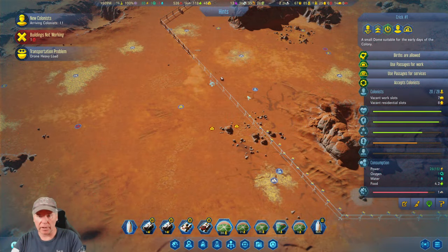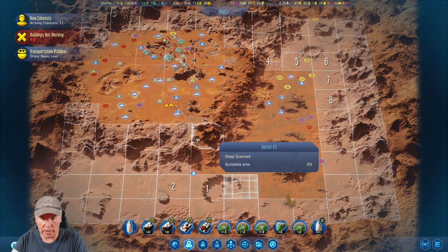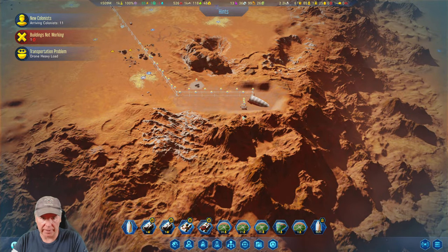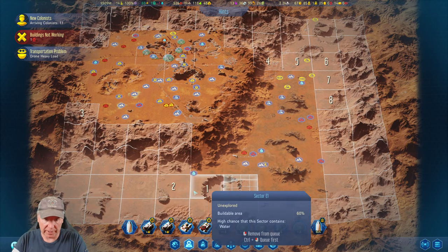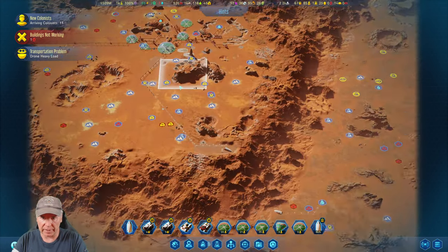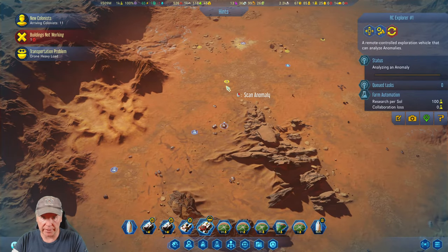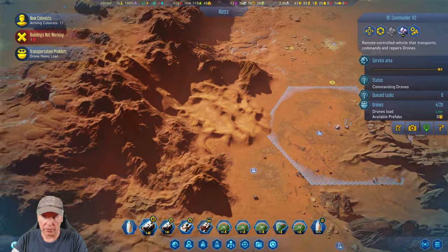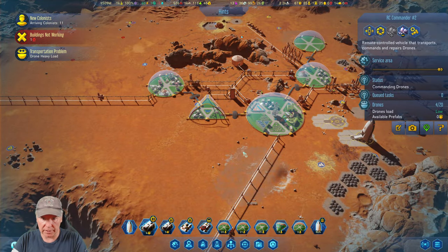Welcome back team, you're gaming with the Colonel and this is Surviving Mars. We are enjoying ourselves here. We have a water shortage that we're going to try to solve by taking power and water piping all the way through the tunnel and picking up these two water things right over here. Meanwhile, this RC explorer might as well go ahead and do that.